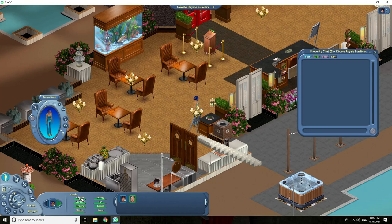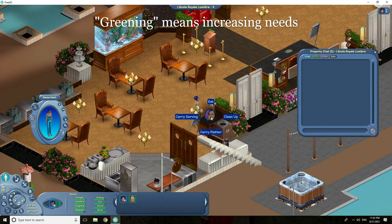First, you want to get all of your needs into the green as possible, or your sim might refuse to do certain activities. To green hunger, you can eat. You'll have to look for the kitchen. Sometimes there's a buffet, and sometimes there's home cooking, also called HC in-game.